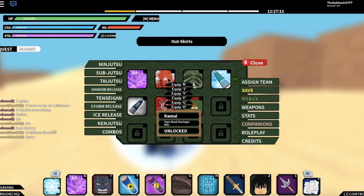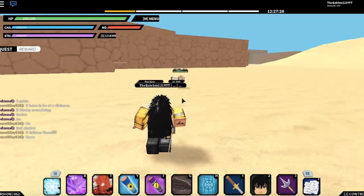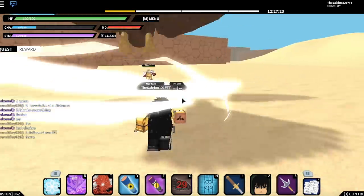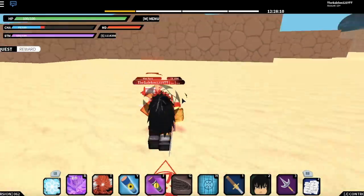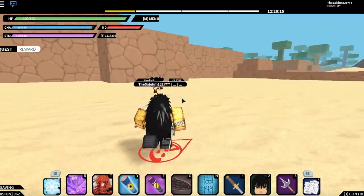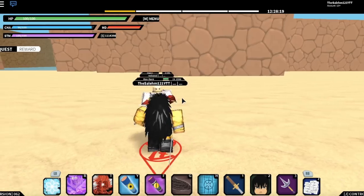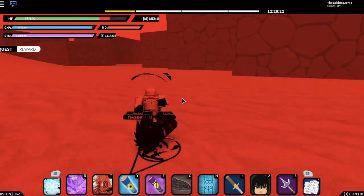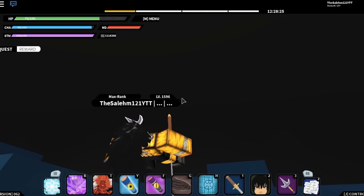The next subjutsu is Kamai, which is pretty dope. It puts your opponent in a genjutsu, just like the first subjutsu, but when you use it, it pulls your opponent in. It pulls them in and puts them in another dimension — pretty OP.